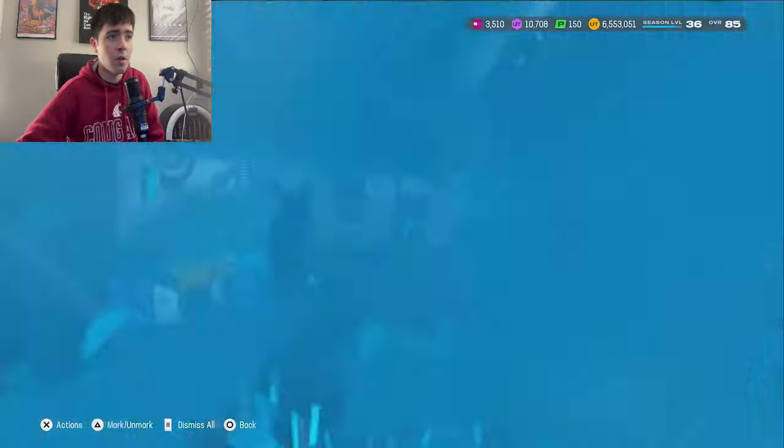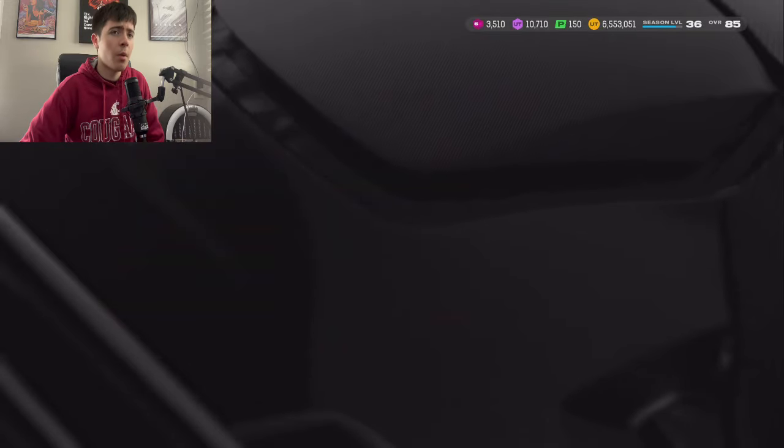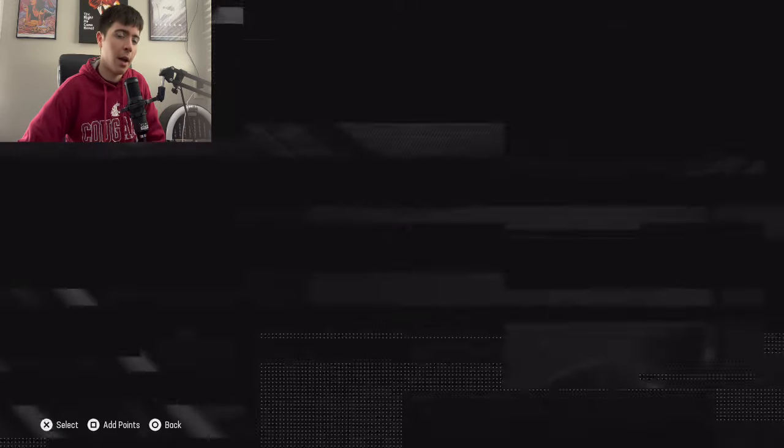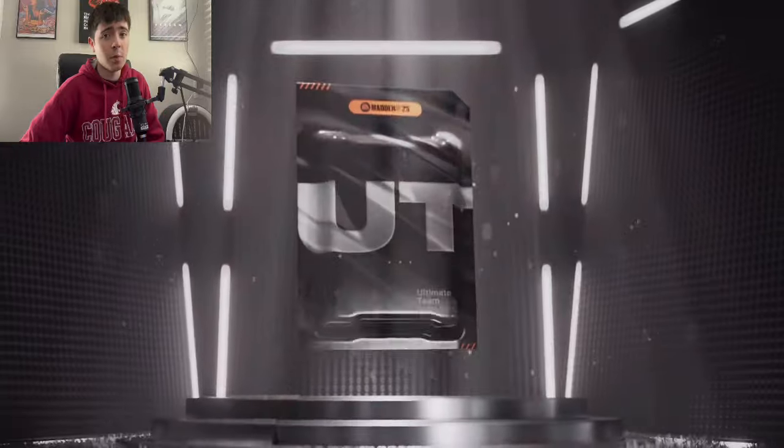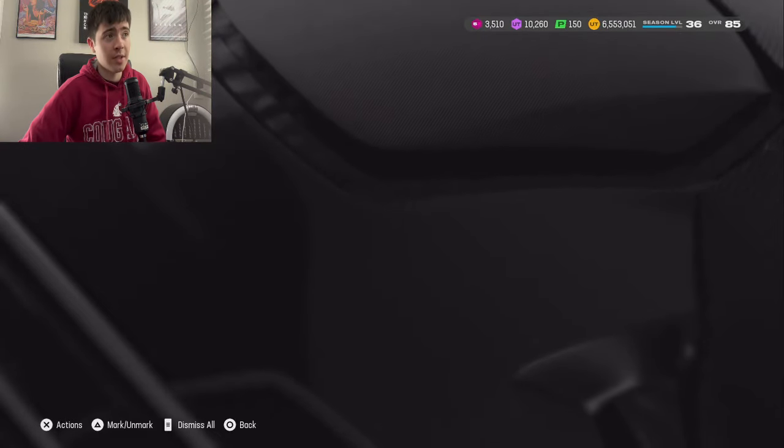First card is going to be an 80 overall — Josh Reynolds — 80 overall right there. So even though it wasn't a crazy pack, it's still a profit pack at the end of the day with that 80 overall. We'll take it for sure. I can squeeze about 10,000 coins out of each of those, so that's not too bad.